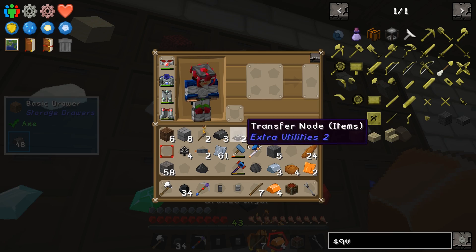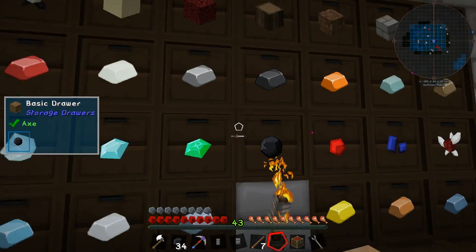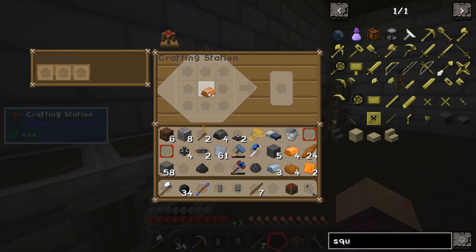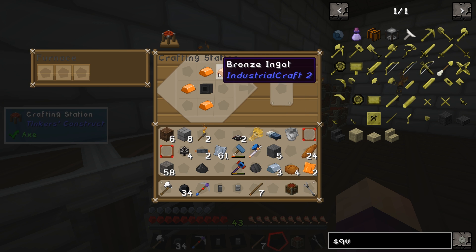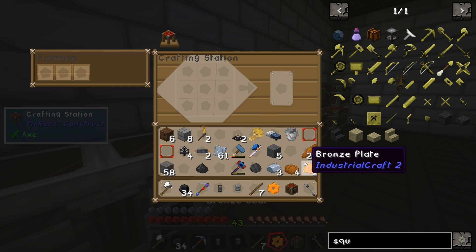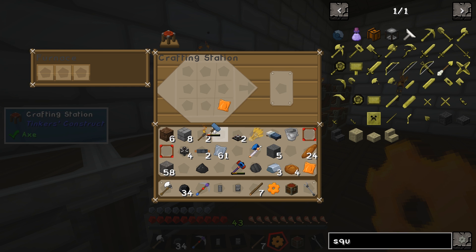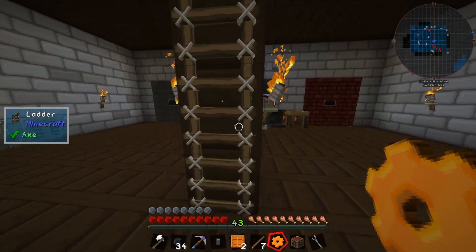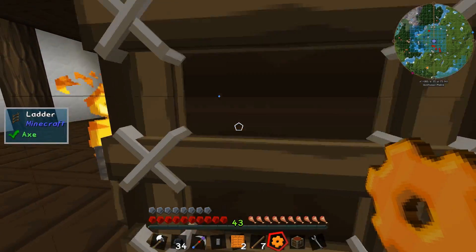One bronze plate will get us two bronze item casings, and then we just need four bronze ingots for the bronze gear, as well as some steel and some copper. We put the copper in the middle, the steel in the corners — that gets us a steel mechanical component. And then doing this gets us the bronze gear. We could have done that in the metal former to save durability on our forge hammer, but it should be fine.